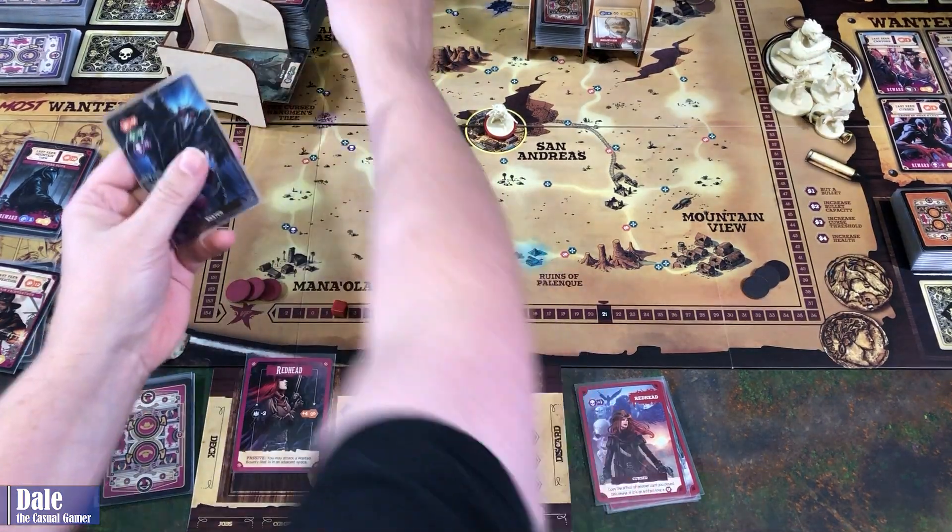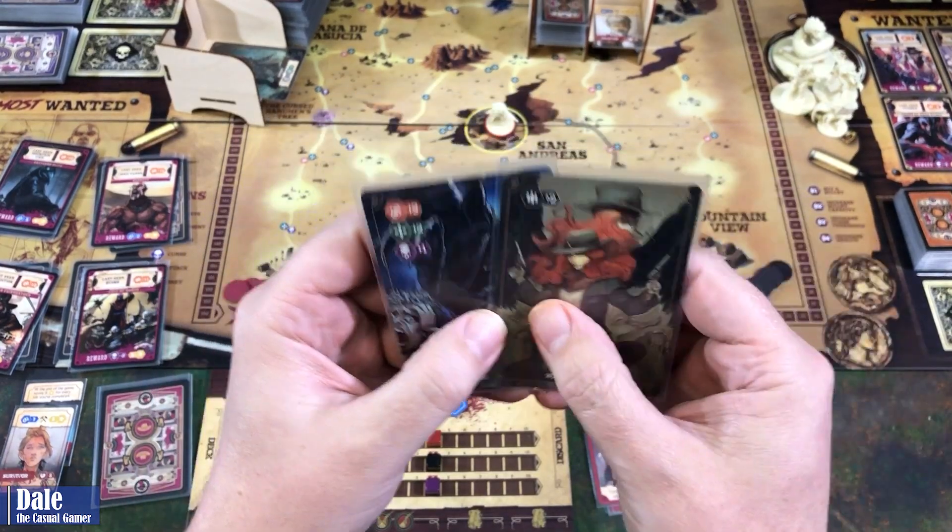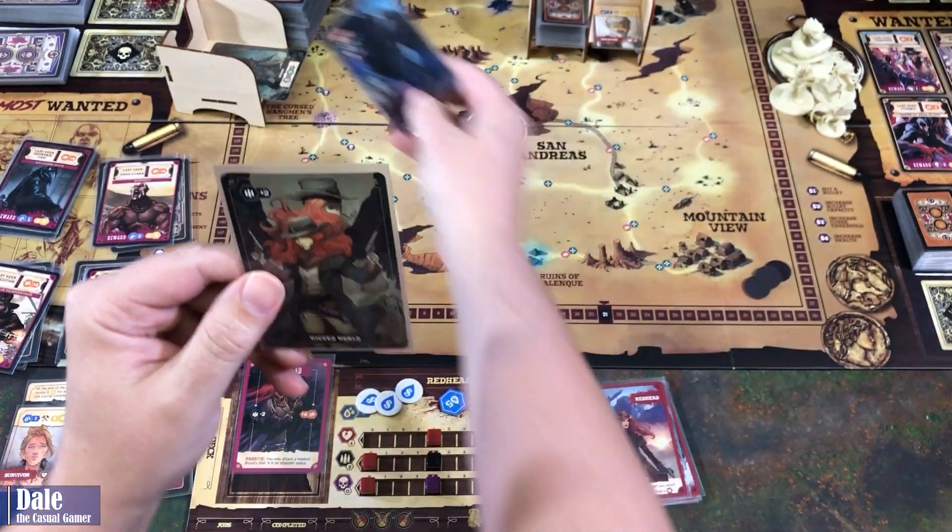On to our next turn. Improvising — Wicked World gives us ammo, the other gets us cursed. We're going with ammo.